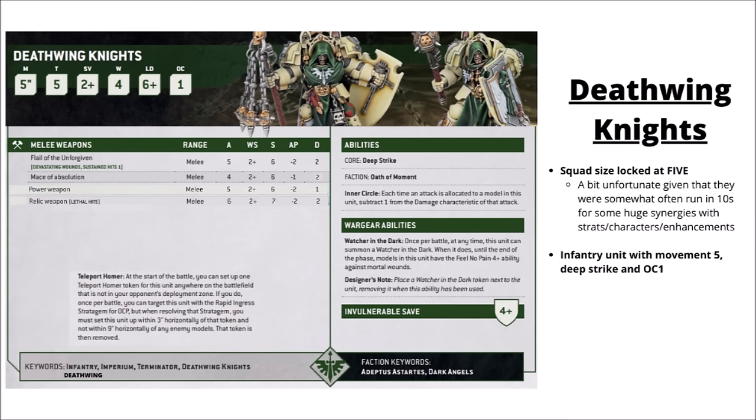Jumping into their rules proper, the Deathwing Knights datasheet from the upcoming Dark Angels Codex did receive some changes that many weren't happy about, though they likely won't cost quite as many points as before. I still rate them as worth more than an average Terminator on a model-per-model basis. One change was locking the squad at 5 — previously you could take an intimidating squad of 10 — which slightly reduces the synergies with stratagems and characters, though that's still a unit likely in excess of 200 points and easily worth targeting with buffs.